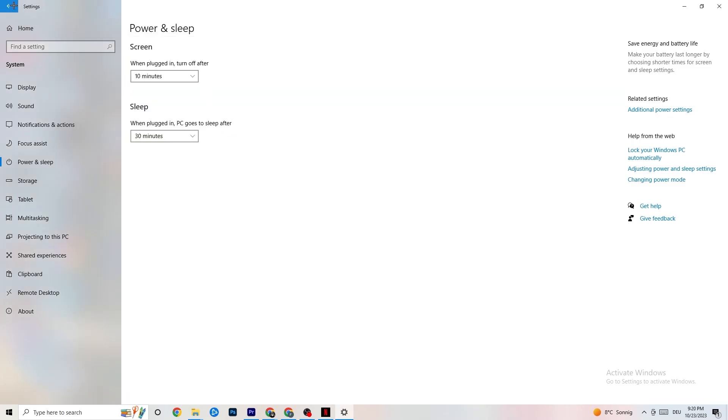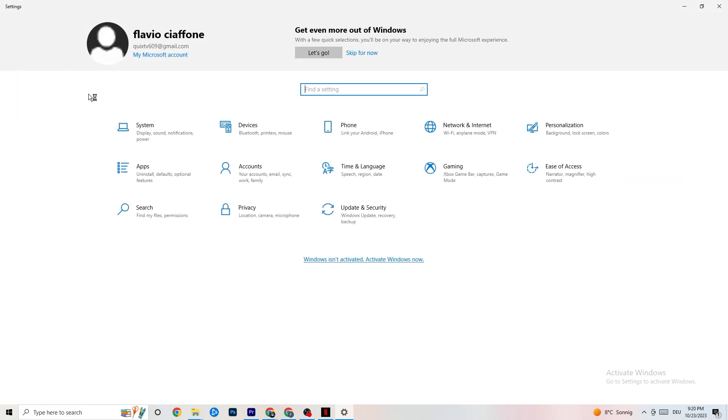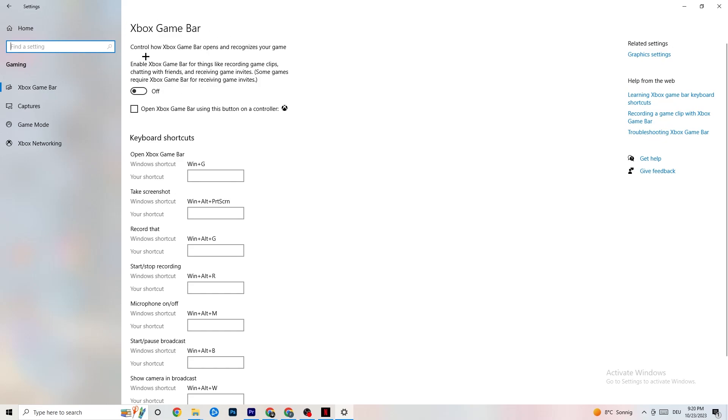The next thing: go back to the main Settings and click on Gaming. Once in Gaming, you're going to see the Xbox Game Bar. I've turned this off and I also want you to turn this off, because the Xbox Game Bar will just suck a lot of performance. If it's running in the background all the time it will suck performance and cause your game to freeze - especially on low-end PCs it will basically just trash your game or cause FPS drops. Make sure you turn this off.